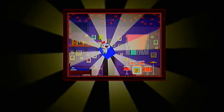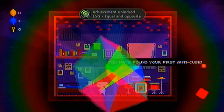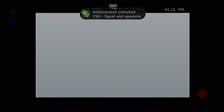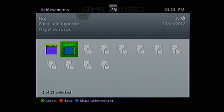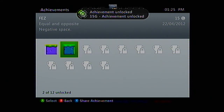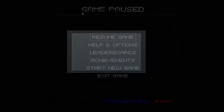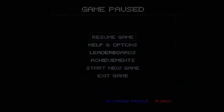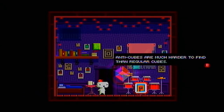Then the anti-cube appears and that's your two achievements done. Simple as that. Nice easy 30G. Anyway that's it for this video, thanks for watching, hope you enjoyed and got your achievements. Keep an eye out for more achievement guides in the future, maybe not on Fez but probably anything. So yeah, see ya.